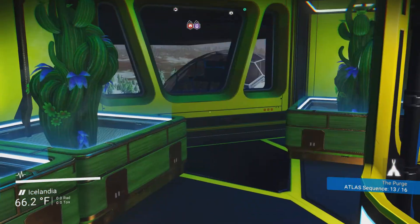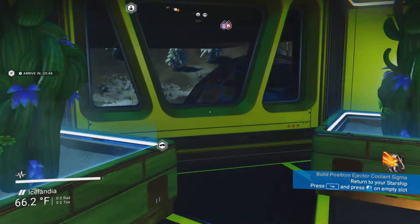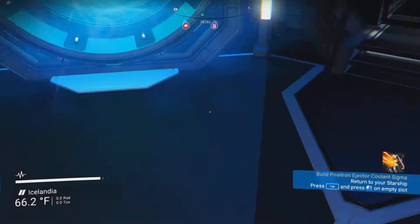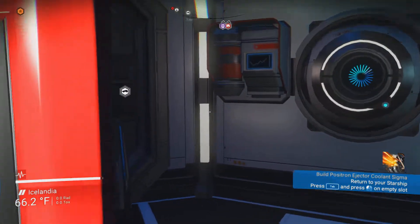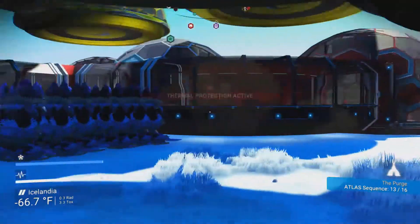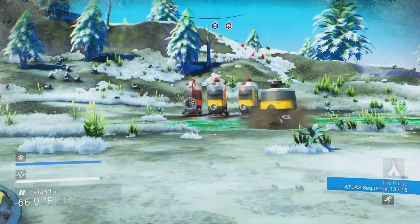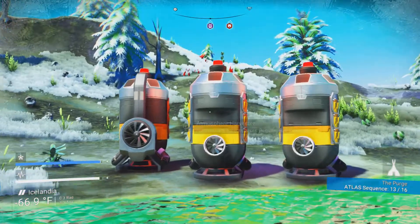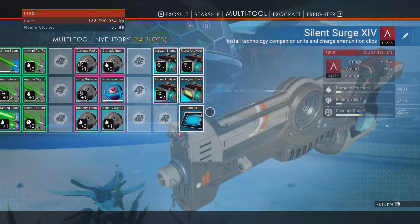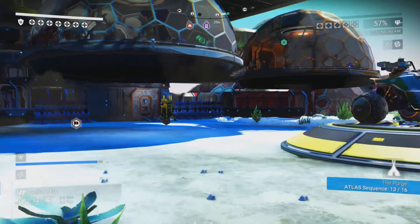Since it's a frost planet, there's the frostwort all being grown outside. A miner producing emerald, and these ones here produce the radon. I'm not going to harvest them now because I've already done the radon here and the sulfurene.